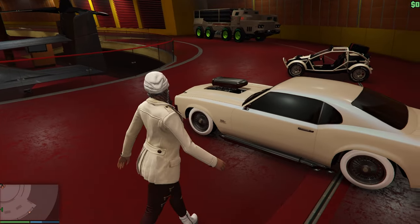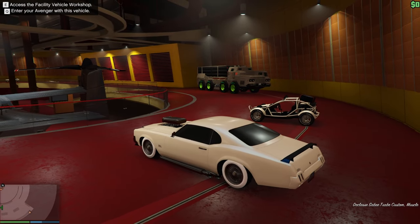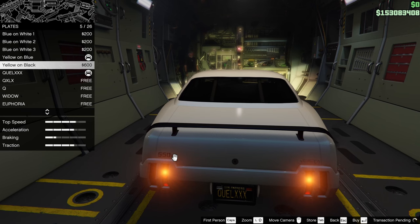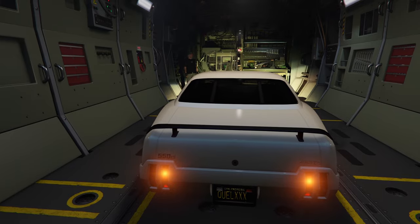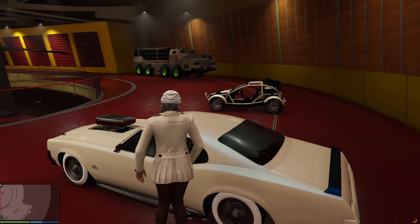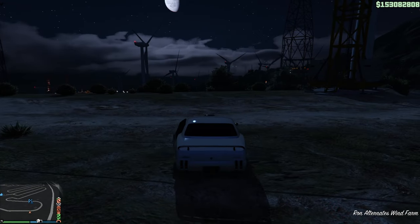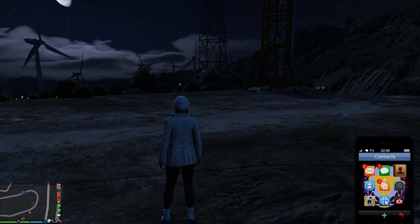So once you have all those requirements, the first thing you will have to do is get into the Benny's vehicle. After that, press Q to enter the Avenger vehicle workshop. Once you're inside the workshop, just buy something cheap — like a car plate — and then select to exit the Avenger. Once you are outside, go into your Benny's vehicle again and exit the facility. Outside the facility, get out of your vehicle, open up your interaction menu, go to Vehicles, and choose to return personal vehicle.